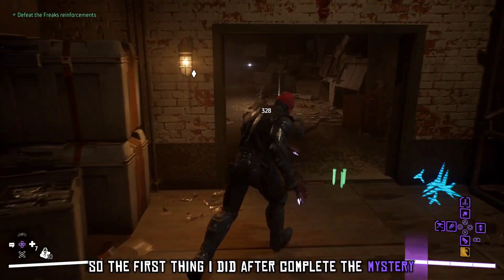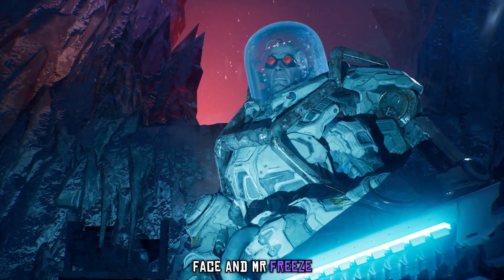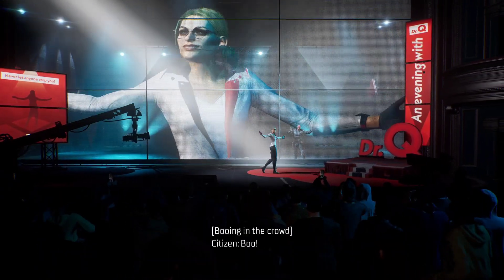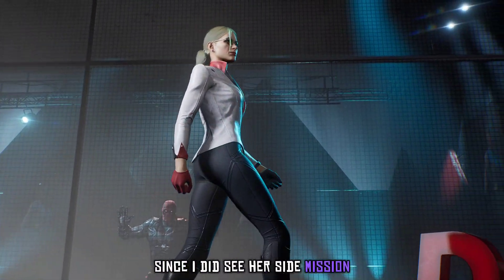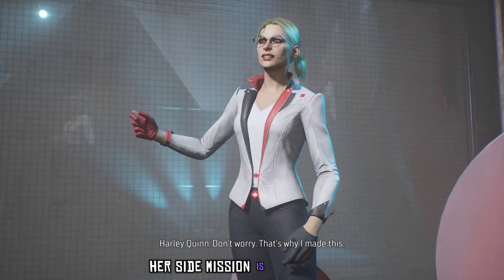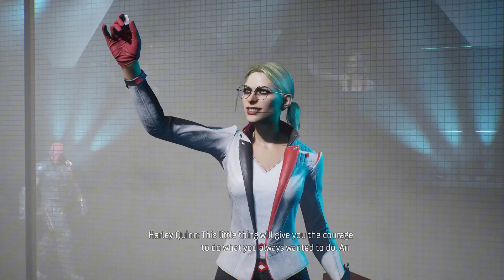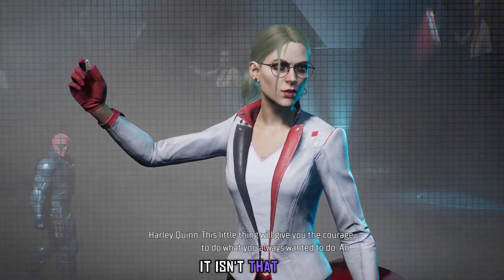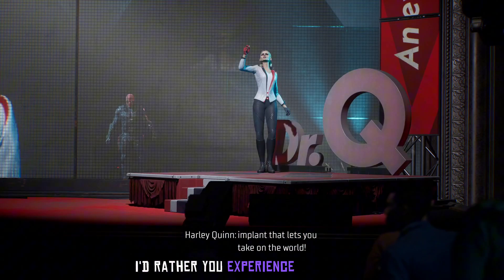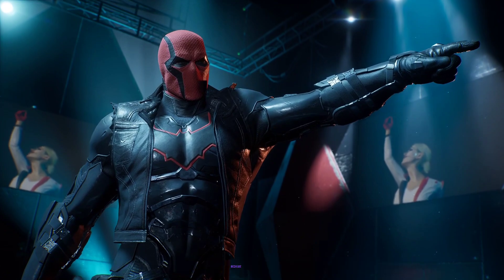The first thing I did after completing the main story was tracking down the side villains. There are three: Harley, Clayface, and Mr. Freeze. I decided to go for Harley first since I was most familiar with her side mission. Her mission is pretty simple — you have to go and stop her from mind controlling people. It's a good storyline, but it's one I'd rather you experience yourself because it's actually a fun one to do, especially the fight at the end. I'll just show you the trophies popping.